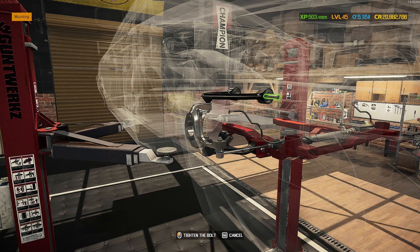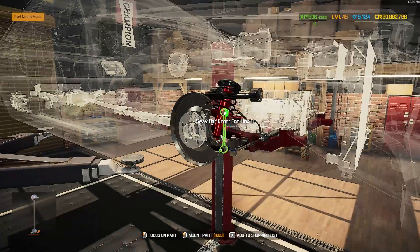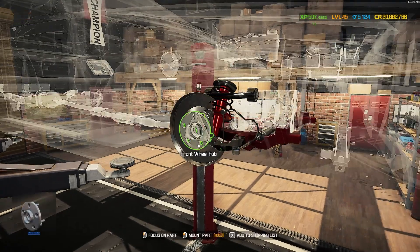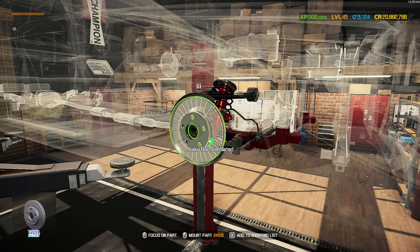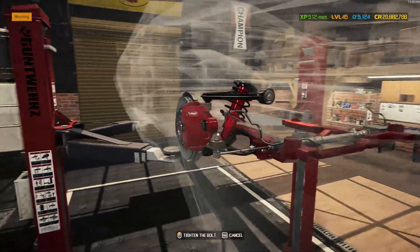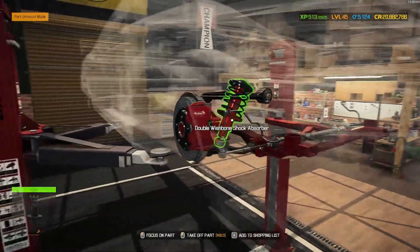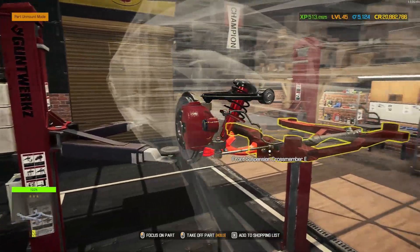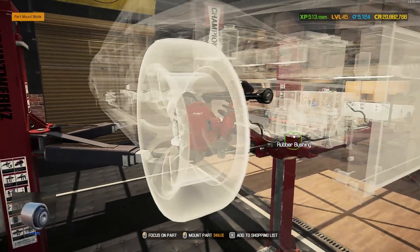Hopefully this comes out looking amazing. Let's get this shock on — that's looking pretty tasty. Let's get to the brake caliper and then see how everything looks together. Then we'll move on to the back end because that's got a lot more on it. Here we go — that's not the same red at all, but it is still looking pretty tasty. I'll get the rest of this front finished and then we'll move on to the back.